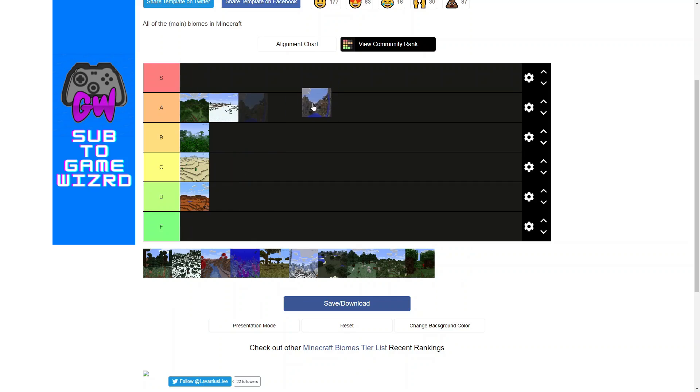Next is the mountain biome — and this is current Minecraft mountains. I don't think mountains look that good. They're pretty barren and pretty ugly. So it would be a C tier for me.